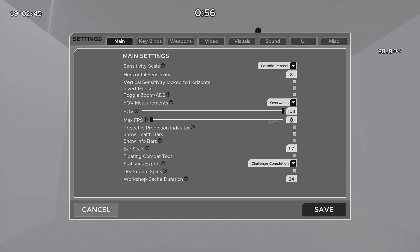For Max Frame Rate, if you want to uncap your frame rate, just set it to 0. I get anywhere from 500 to 800 depending on the scenario. I do have health bars on for the scenarios that allow it, especially target switching — it's just nicer to see the health of a bot. I have my health bar scale at 1.7 because it works better on smaller targets; you can just see the health bar easier.